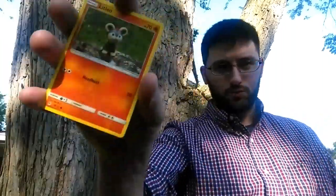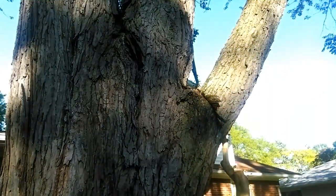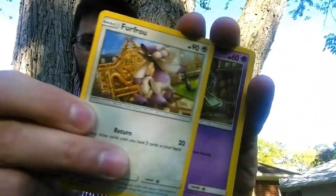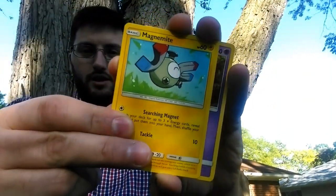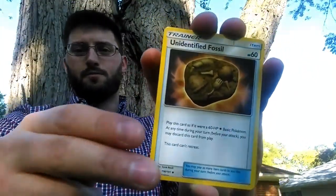We got the Litleo — the Leo that is lit. Following that, we got another dog. We got Leo, Furfu, Inkay, Inkay — how you doing, Inkay? A Magnemite, the electric one. Horned edge — that's sword, saw, wingin'. Araquanid with the bubble and bubble trap. An unidentified fossil. And we have the Dene.